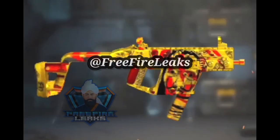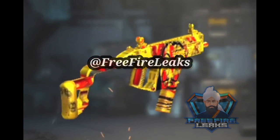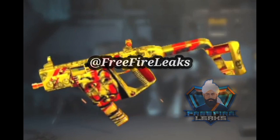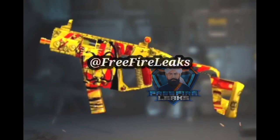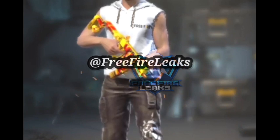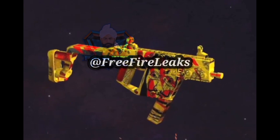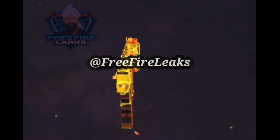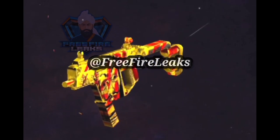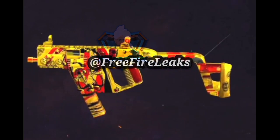Let's move to the weapon skins. There are two weapons — the woodpecker and the vector. No abilities have been revealed yet, but the vector skin possibly has double plus range. This vector skin will most likely be paid, but the woodpecker has the most chances of being free, though it's not confirmed.